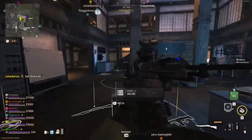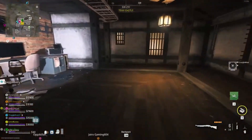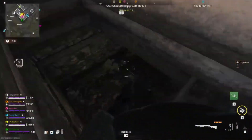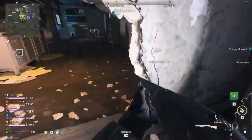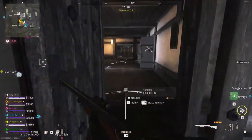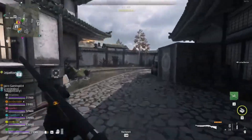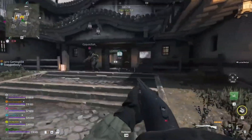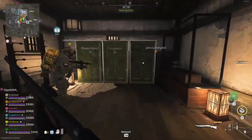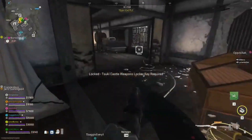Y'all have any idea what... alright, let's get out of here. Y'all have any idea where the Suki fortress key goes to? Because it looks like all these buildings are unlocked. Come to the front door, come to yellow, and I'll show you what I think it goes to — there's some lockers. The Suki weapon lockers key — interesting. I have no idea what those go to.